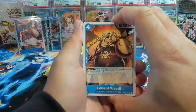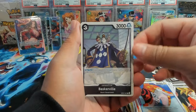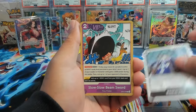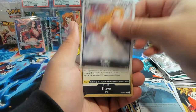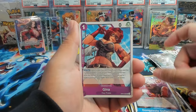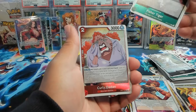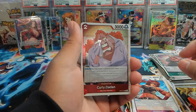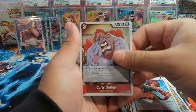We have an Edward Weevil, Blue Jam, Manda, Baskerville — interesting, looks like he's got three heads — Slow Slow Beam Sword, Spandum, Khalifa, Shave, Don Quixote Doflamingo, we have Gina, Fisher Tiger. And wow — that actually looks really cool. The tears are like hollowed — it looks really good in person. Curly Dat Dadan... or the Dawn? That looks cool!